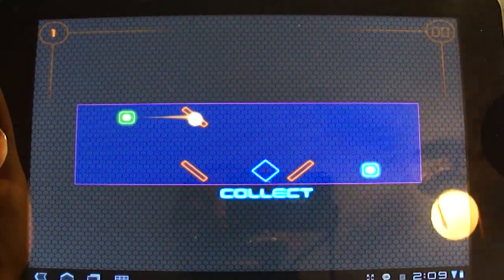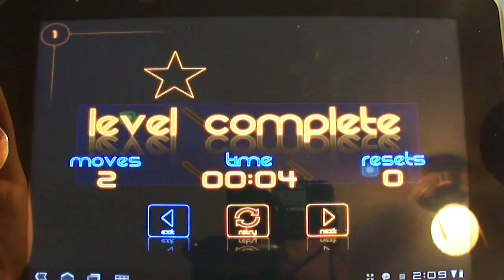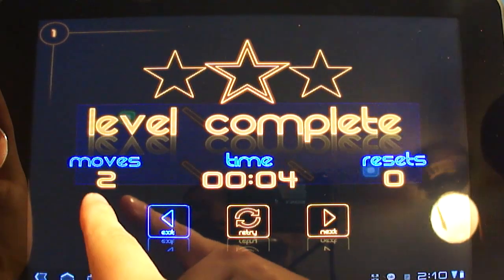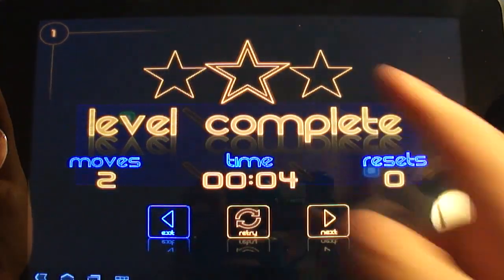You hit the green portal, and you can flip any panel while the orb is floating around. Sometimes you need to do that to advance from level to level. It counts how many moves — which is how many surface flips you do — how long it took, and then you can get one to three stars.